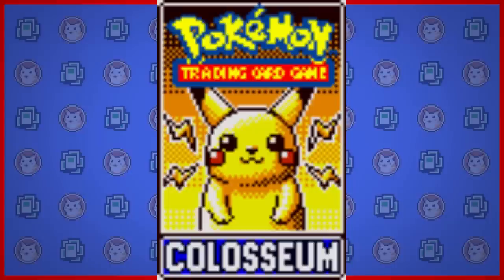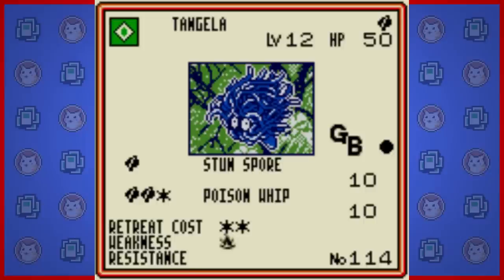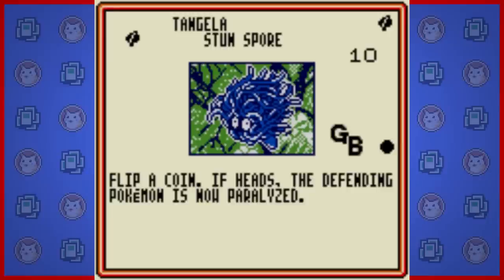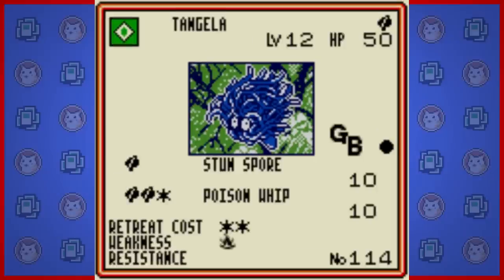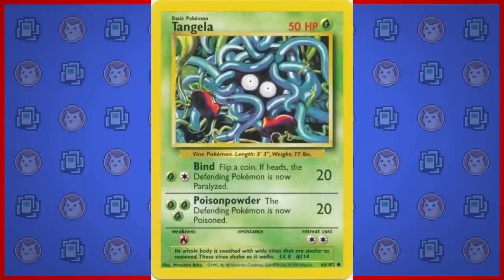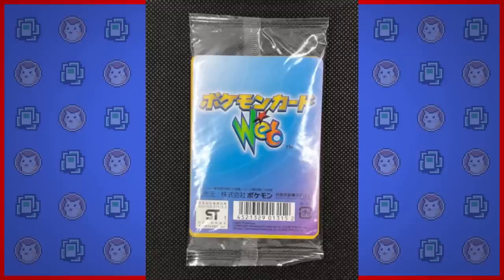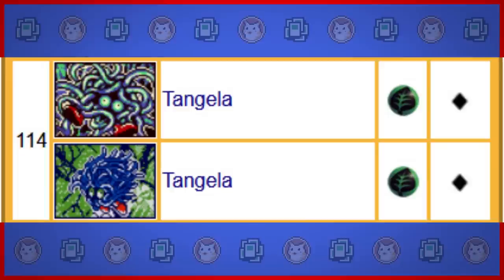One type of booster pack you'll receive throughout the game are Colosseum packs, with Pikachu on the front. These packs have 50 different cards in them all throughout Base Set and Jungle. But there is one card included here that is exclusive to the GBC: Tangela. Colosseum Tangela is a grass type common with the moves Stun Spore and Poison Whip. Stun Spore does 10 damage and can paralyze with a coin flip for only one energy, which can help you be able to use Poison Whip later, a 10 damage move with Auto Poison. Auto Poison is crazy good. I like the artwork more than the Base Set version. This card actually did find its way to get a physical release, only in Japan however. In 2001, there was a set of reprints called Pokemon Web, and this Tangela made its way there. It was also in TCG 2, now as an uncommon instead of a common.